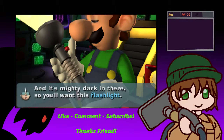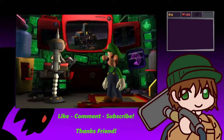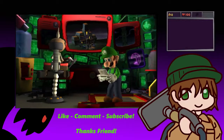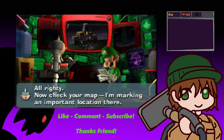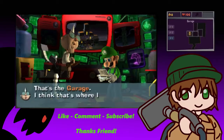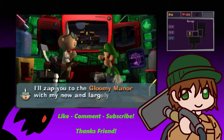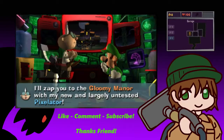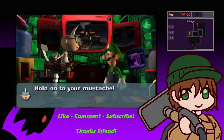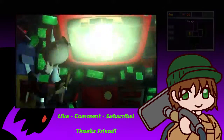And it's mighty dark in there, so you'll want this flashlight. Okay, youngster, let's test the DS. Alright, gotta test things out, make sure they work before you send me in. Check your map — I'm marking an important location there. That's the garage. I think that's where I left the Poltergust 5000. You ready, son? I'll zap you to the Gloomy Manor with my new and largely untested pixelator. Let's hope all the pixels make it this time. Hold on to your mustache.